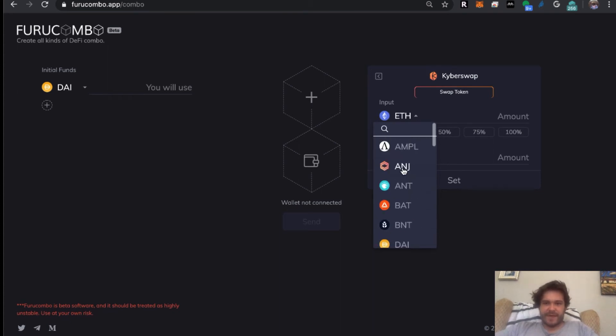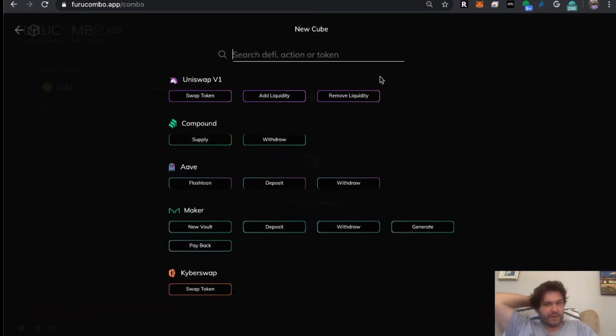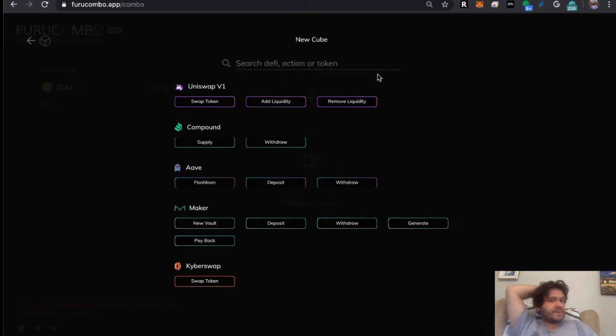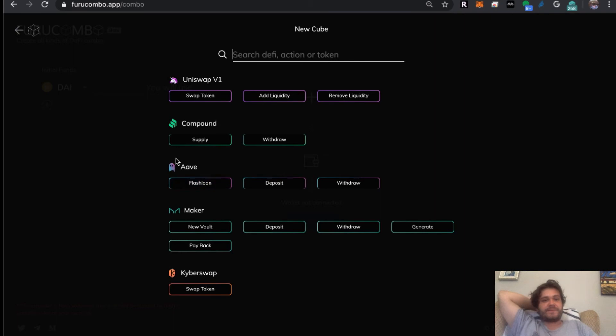Over on Uniswap: wrapped Ether, wrapped BTC, AMPL, ANG, ANT, BAT, DAI, GNO, KNC, LEND, LINK, LRC — quite the offering. You definitely want to check the liquidity of some of these pairs because it's not always worthwhile. But having all these additional token pairs plus the ability to deposit and generate into your vaults, use Compound, and be able to flash loan — this is DeFi toolkit 101. It has everything you could possibly want, and the GUI is just fresh and clean and amazing.